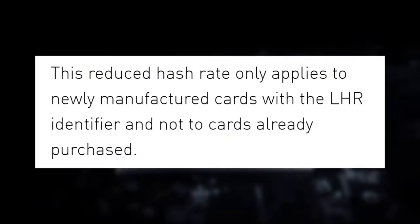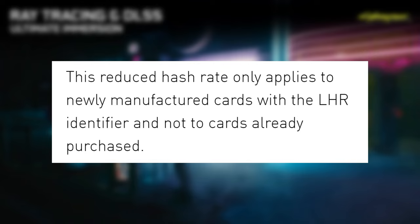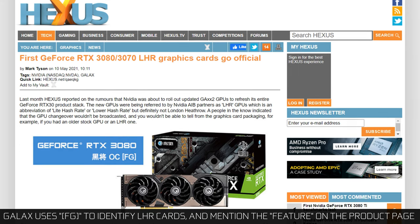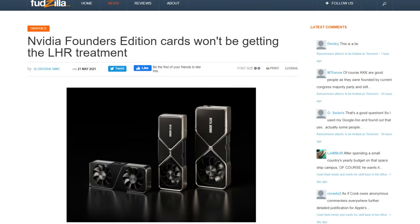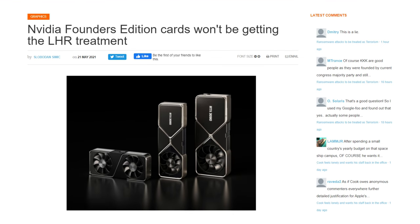So how do you know if a card you buy is going to be an LHR model? Look at the box, and also look at the model online, because the box is not necessarily the best indication. NVIDIA specifically said: 'The reduced hash rate only applies to newly manufactured cards with the LHR identifier.' That means the identifier itself could be on the box, or it could be a simple letter in the model number. The regular product could be a regular RTX 3060, 3070, or 3080, since NVIDIA is basically just saying these are your cards now — and the model number could also include LHR. As for Founder's Edition cards, it was previously reported that they would not feature LHR, but that report was false. LHR will exist for all Founder's Editions, except for the RTX 3090.